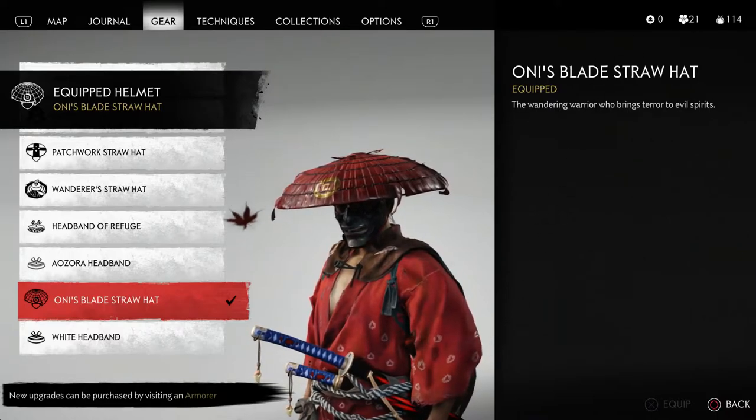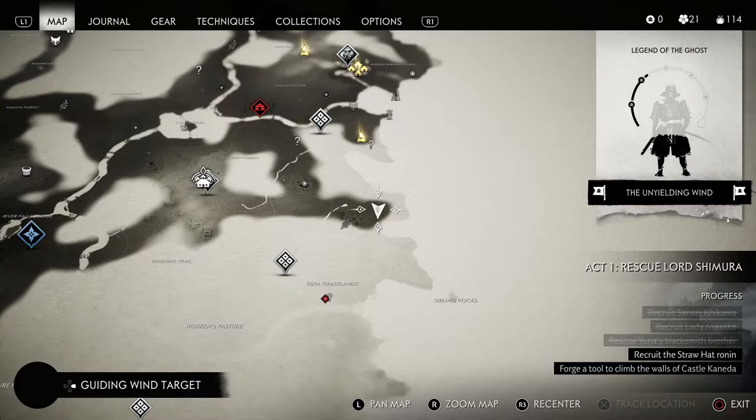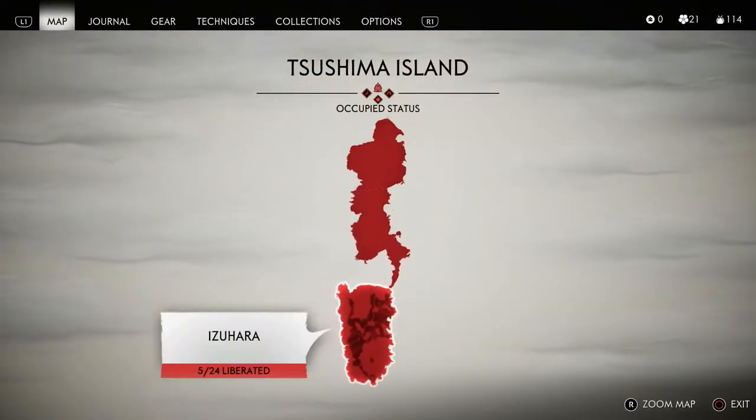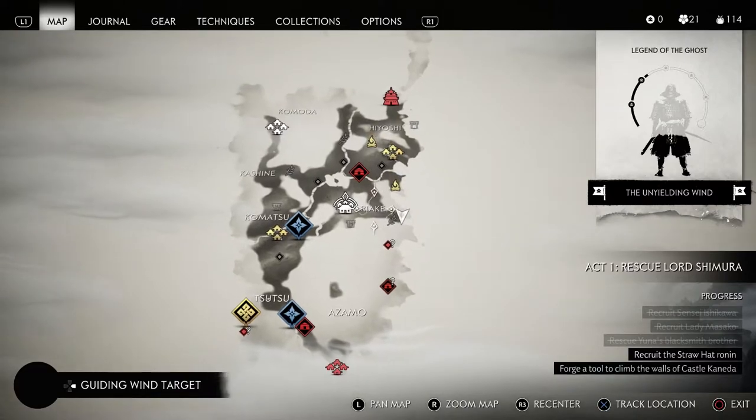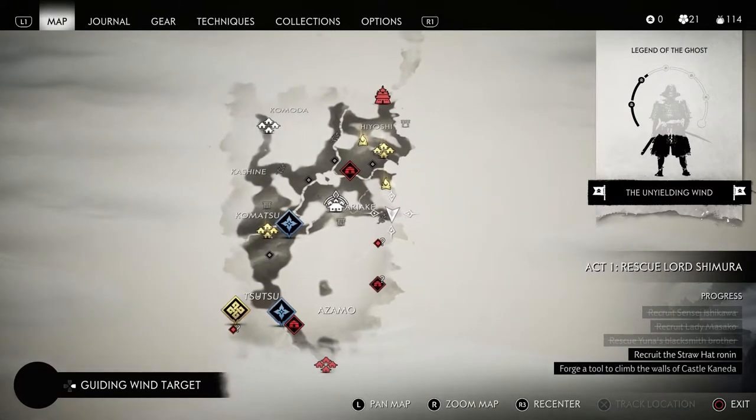Just keep in mind some cosmetic items are in the open world, and some cosmetic items you have to do missions to get them. But this is the one that actually is out in the open world — very easy to get. I'm going to show you this location right here where it is found.